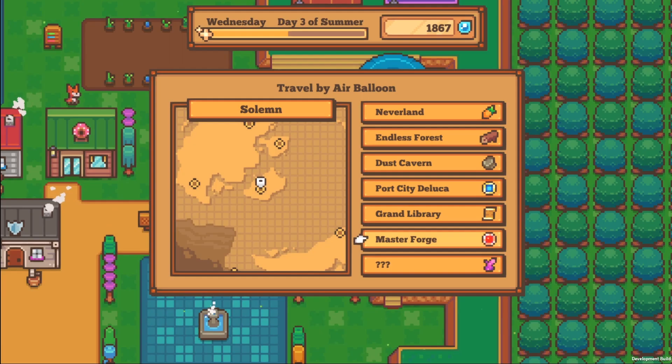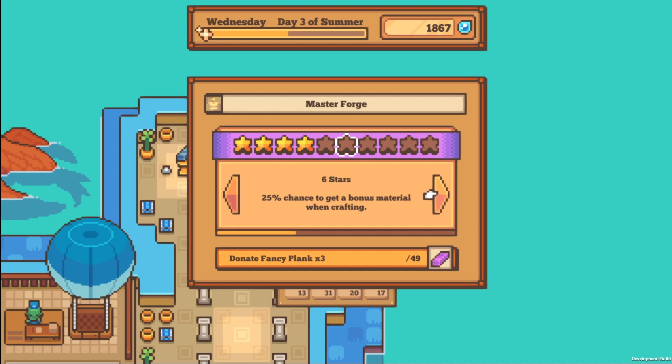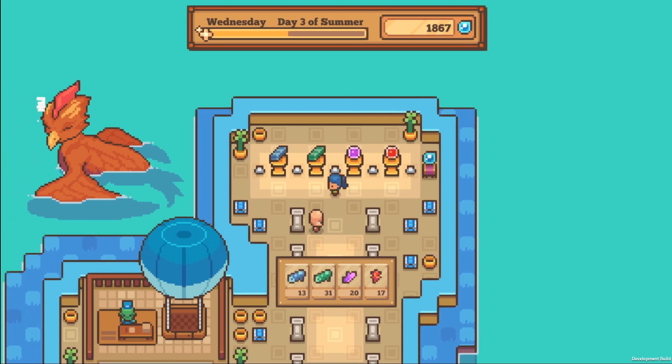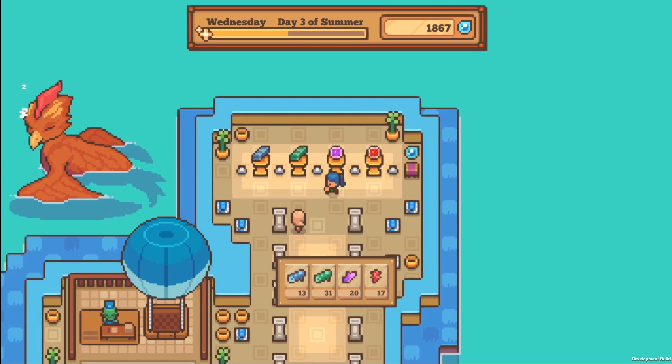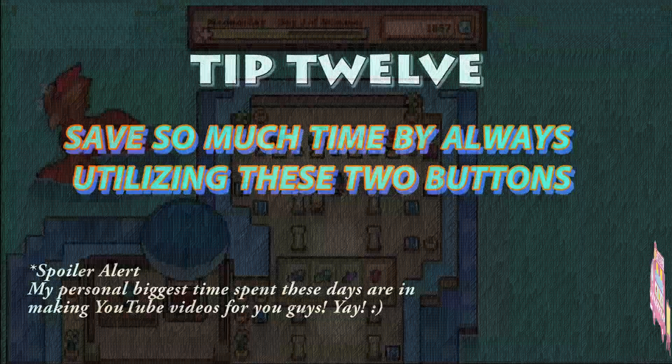The final tip is: when you have unlocked the Master Forge — which is the last upgrade for the air balloon — I highly recommend that you upgrade it as quickly as you can. When you level up your Master Forge, you'll get an increased chance to get a bonus material item when crafting. That's really important because all of the resources you need to craft with are very rare and pretty much end-game items. If you increase your chances of getting bonus items, you can get more items out of the same amount of resources.